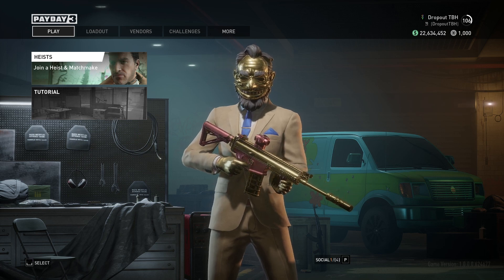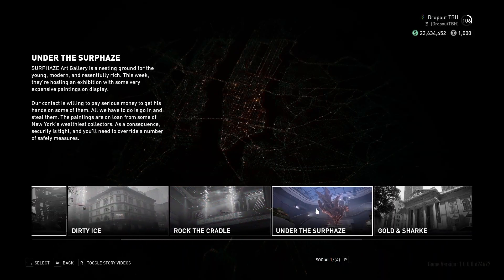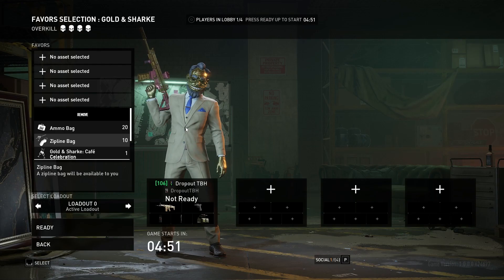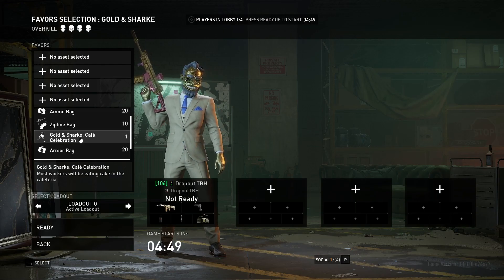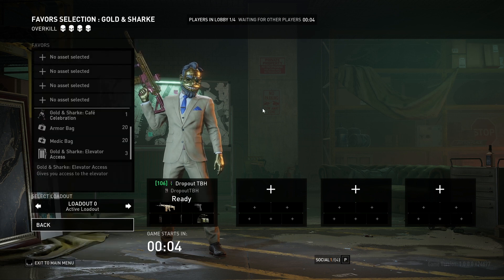How's it going, guys? My name is RobertTBH, and in today's video we're going to be continuing the no-clip heist. We're on to the Golden Shark Bank now — probably one of the easiest ones to solo stealth on overkill difficulty. We're not going to use any of the favors listed; we don't need any of them. We're going to go with the stealth loadout.